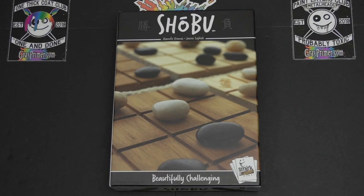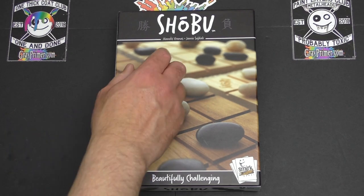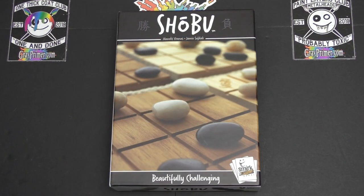Anyway, let's get into it. Let's have a look at these components and a quick run through of how the game actually plays. So here it is — Shobu. Beautifully challenging. It's an incredibly pretty abstract strategy game from Smirk and Laughter Games, designed by Manolis Varanis and Jamie Sidak.